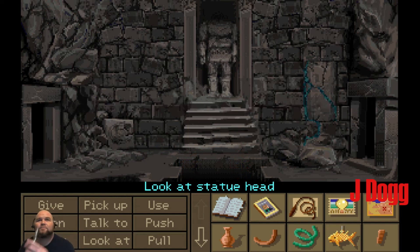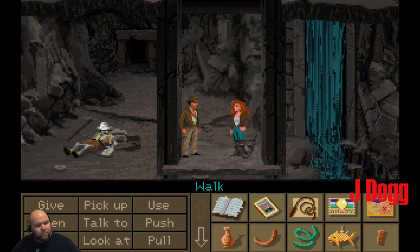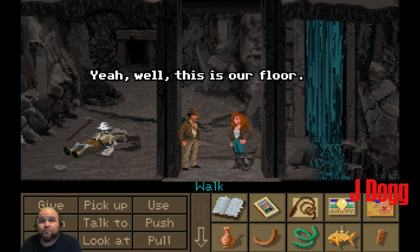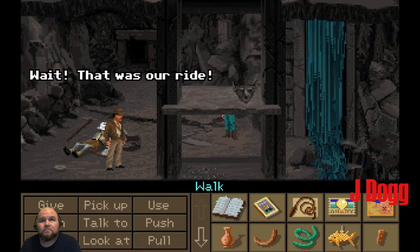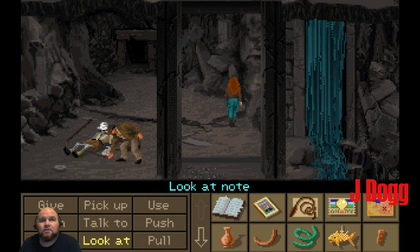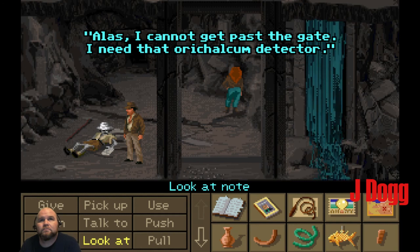It must be a primitive elevator of some sort. Yeah! I always thought Mr. Otis invented the elevator. Well, this is our floor. That was our ride. Son of a bitch. It says... I am convinced the map room lies beyond the next chamber. Alas, I cannot get past the gate. I need that auto-calcum detector. Too bad.